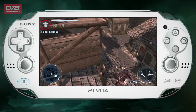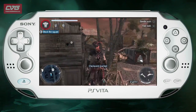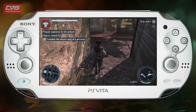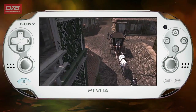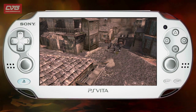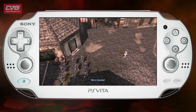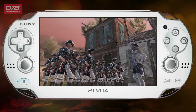You referenced the controls earlier — the way you control it on the pad. You said you were using the back of the Vita to row your canoe. That's the only time it was used — you were stroking down on the rear touchpad to mimic the canoe's actions. It was a fairly gratuitous use of the touchscreen there. The screen format is a lot narrower on the Vita — the widescreen format — so they've had to tailor the levels to make them less vertical so you can actually see what's going on.